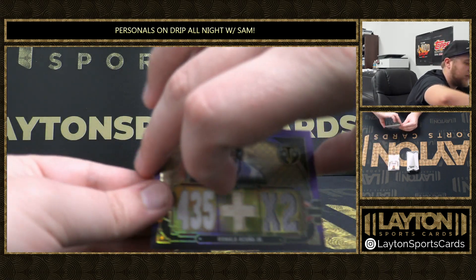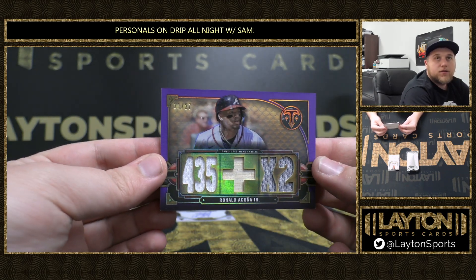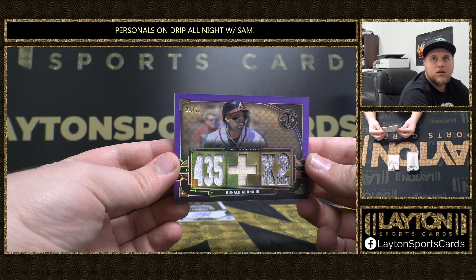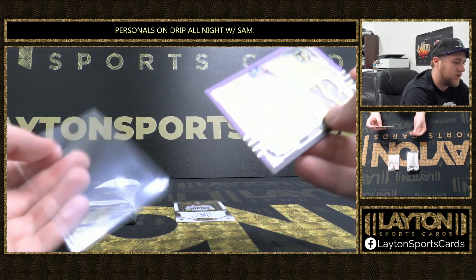First hit — nice one here is going to be Ronald Acuña Jr., 21 out of 27. That's a game-used relic. Ronald Acuña, very cool. Congrats on that one there, BMAC. Love seeing some game-used Acuña.